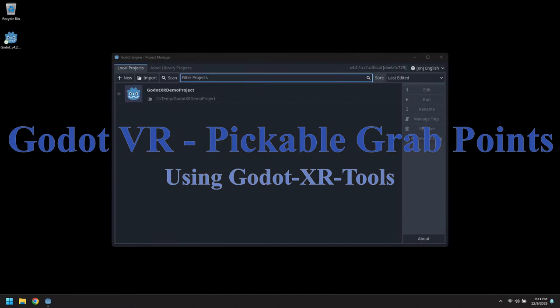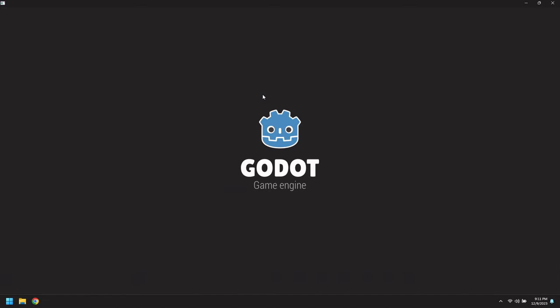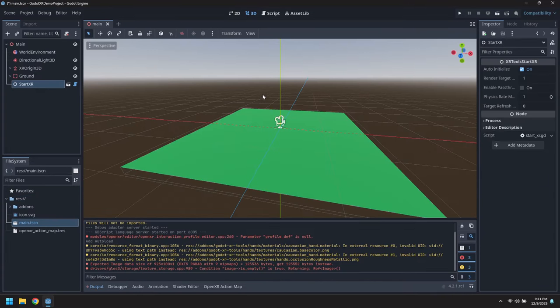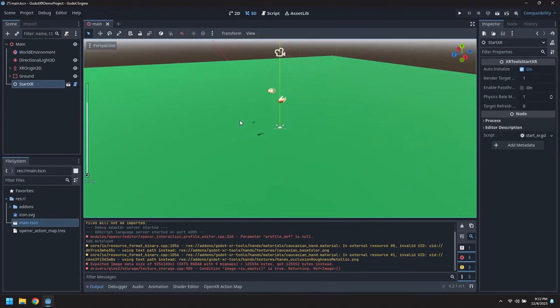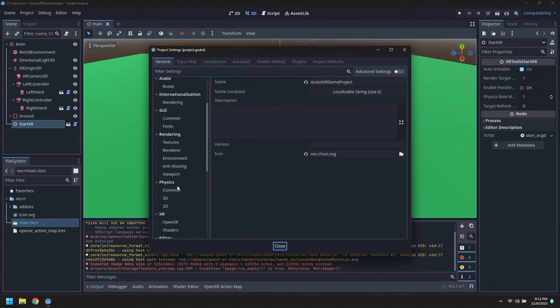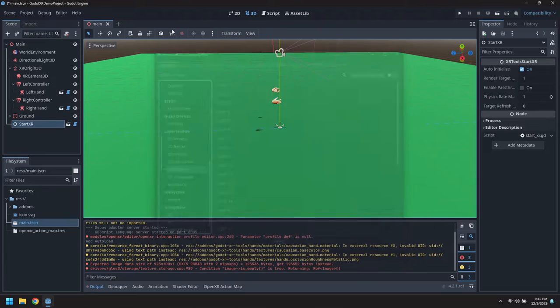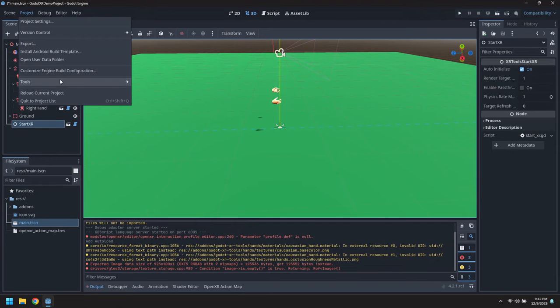In this video, we're going to construct some pickable objects and assign grab points for one-handed and two-handed grabbing. Let's open up the test rig project we've been using. Here we have it - all it's got is the left and the right hands. We don't have any physics layers set right now, so we'll go and run that helper script to set the named physics layers.